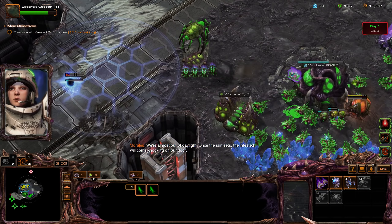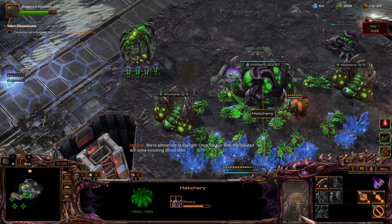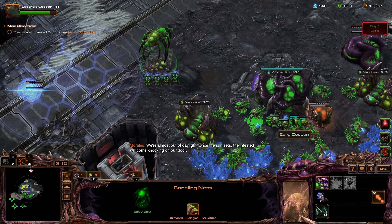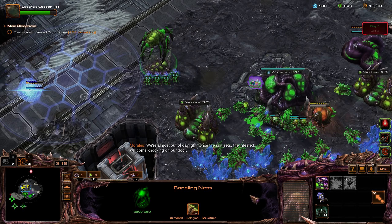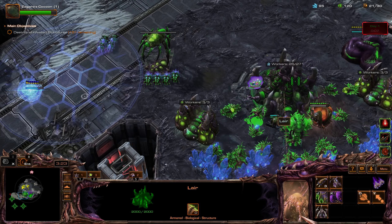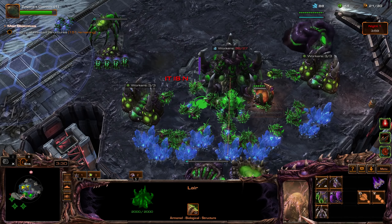We're almost out of daylight. Once the sun sets, the infested will come knocking on our door. As soon as this is complete I'm going to get the Bailing Attack Damage — Corrosive Acid.